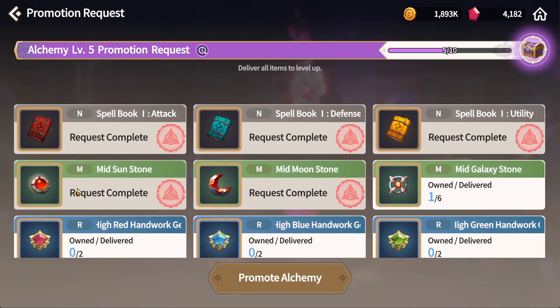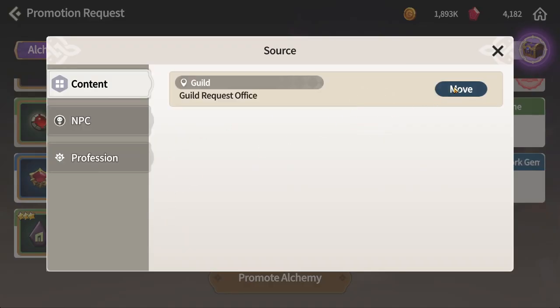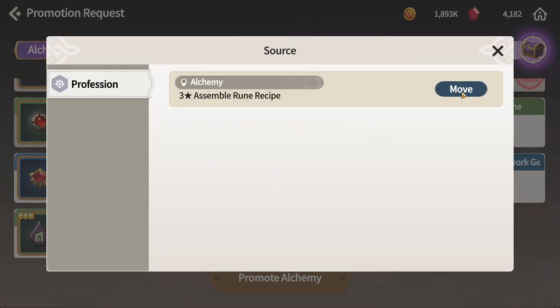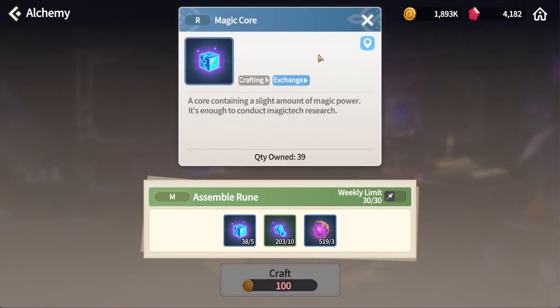Let's take this example — the rune. We dismantle most of our low level runes during the promotion itself and then notice that we need that rune back. What you can do with this rune here is click on the move button, and it will tell you that it needs a magic card and the fame magic card.